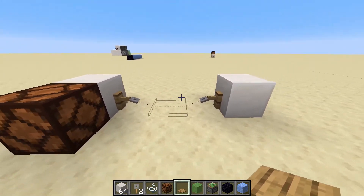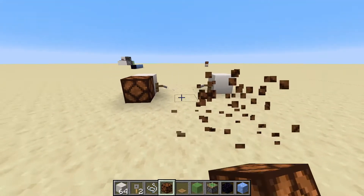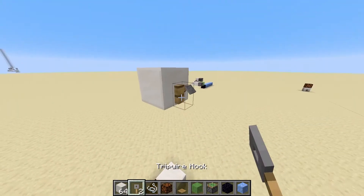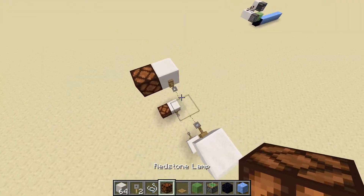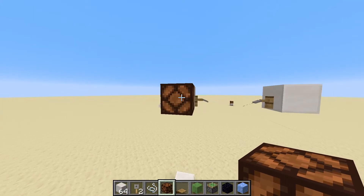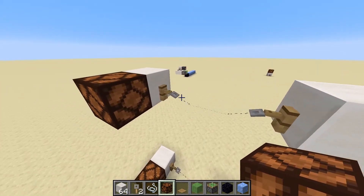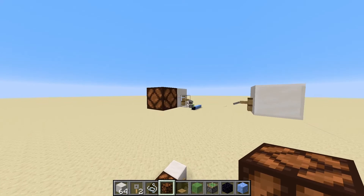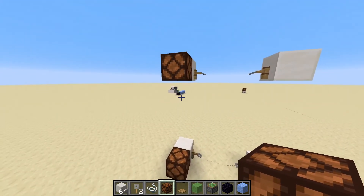Now, that whole setup could be done more simply with just a pressure plate that achieves the same function. The reason we'd want to use a tripwire is because they have the great advantage of being placeable up in the air. Building this circuit up a bit, we can see it works perfectly fine and is easy to set up in the sky, detecting items, players, mobs, or whatever falls through that space. This is a very useful function of tripwires for niche circumstances, such as villager breeders or automated systems, where pressure plates and observers don't work as well.